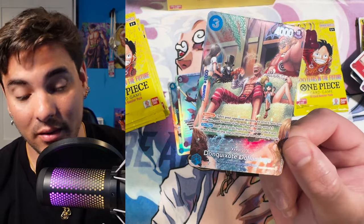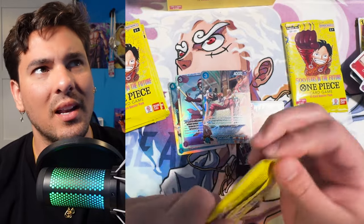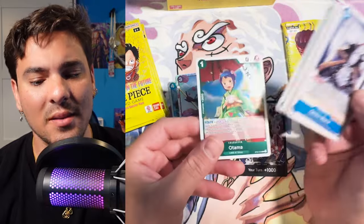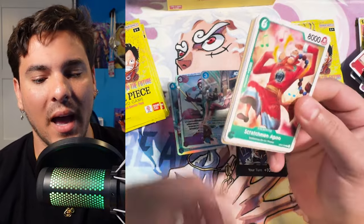So if I can just pull the Izo now, I think that's all four — because in the last box... wait, there's also a Nami in this set. There are five SPs, right? Nami, Izo... oh, there's also Okiku — are there six SPs? I'm probably just going to have to pick those up because I'm not going to open that much of this set.